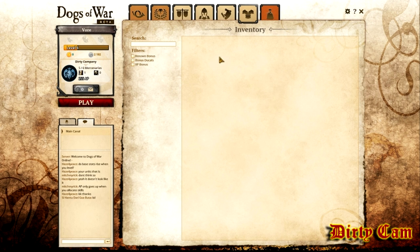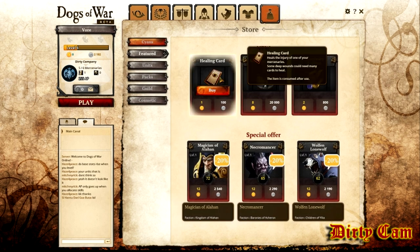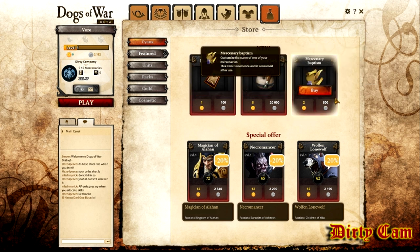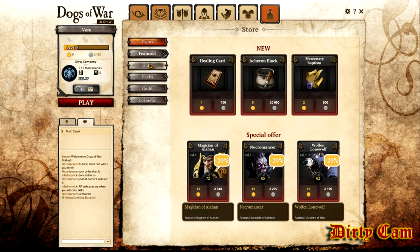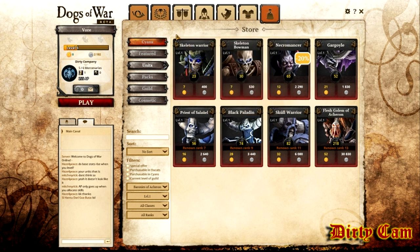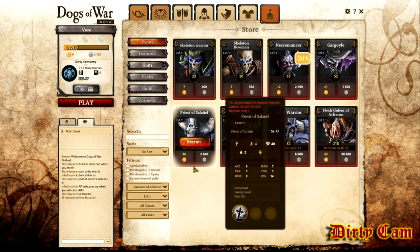My inventory — these are items you can get here. Over in the store you can buy healing cards. You'll acquire injuries eventually and you'll want to use these cards to fix that up, because your unit will start the battle with the injury. There are a couple cosmetic things too. It looks like the game is still in early development because these are the only units I can buy for this faction.